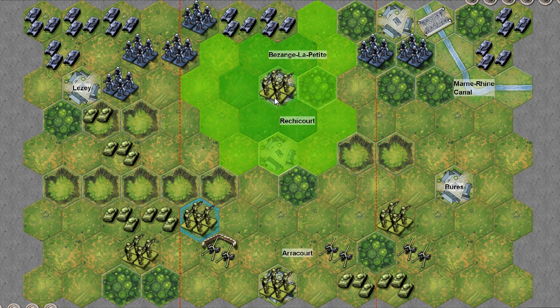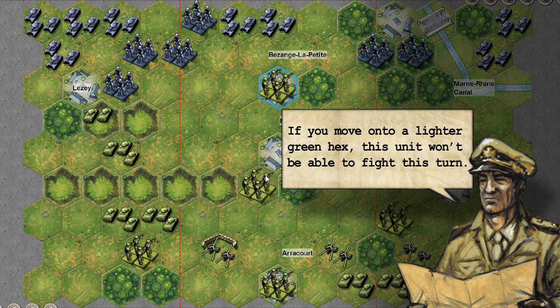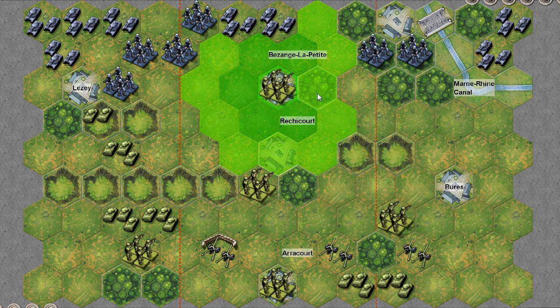Watch where you move, especially with your infantry. If you move into a hex highlighted in lighter green, as opposed to a darker shade, you won't be able to fight this turn.